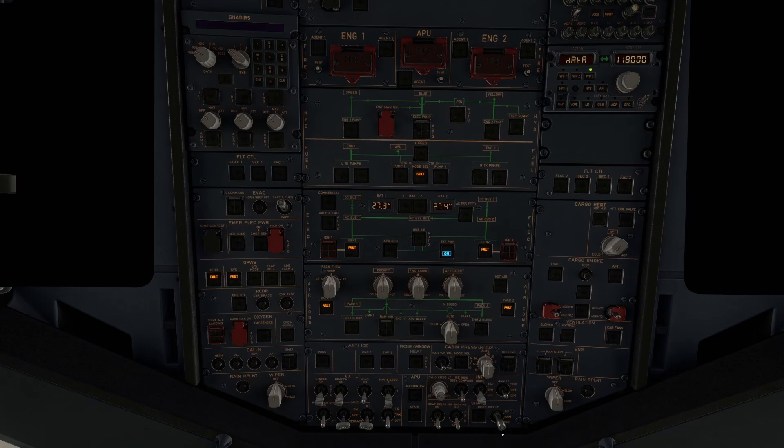After that I like to arm the emergency exit lights. Turn on the smoking signs — we'll leave the seat belts for later. After that I go to the ADR system, turn on 1, 3, and 2. Put my strobe lights to auto, my nav lights to either 1 or 2 depending on the day I'm flying. APU master switch to the on position, and that will be my overhead panel set.